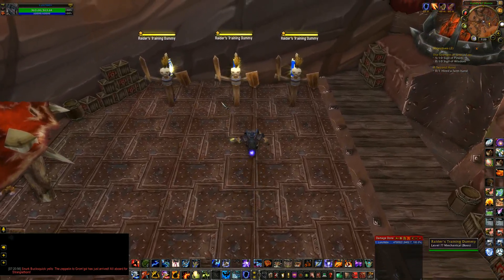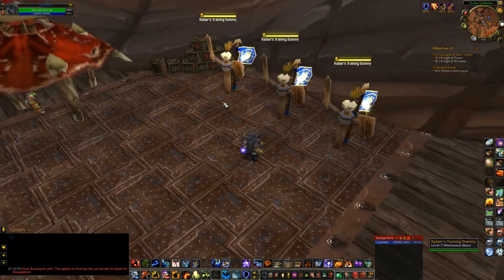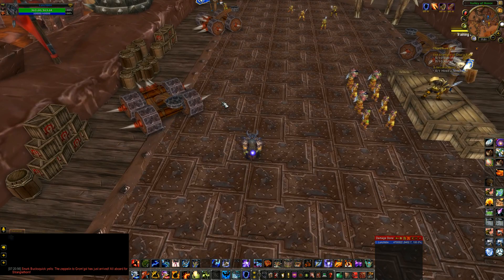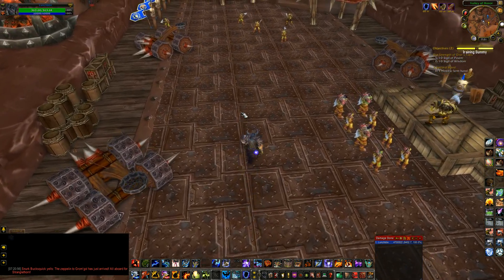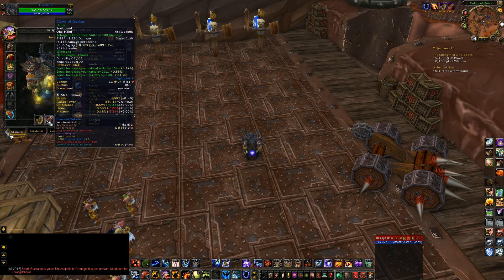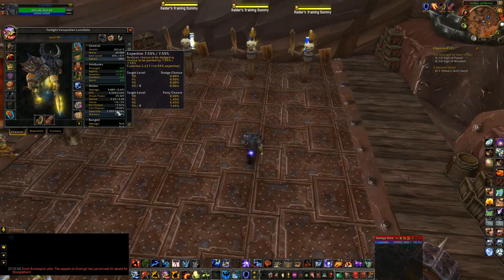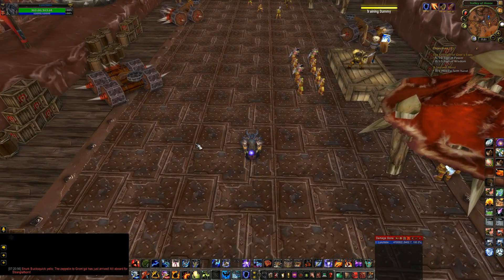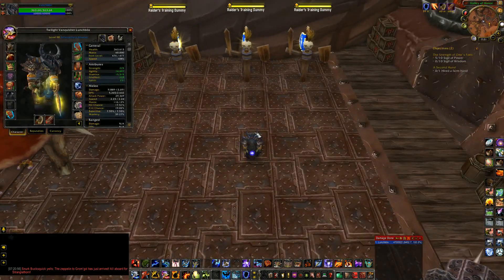You can make a macro for it in case you get confused. It's something like slash cast Windfury Weapon with main hand in brackets, and off hand for Flametongue — you can just Google it. Also, the orientation of your weapons does matter. Your higher top-end damage weapon goes in your main hand. For me it doesn't matter because they're both identical, so I just went with the axe in my main hand.